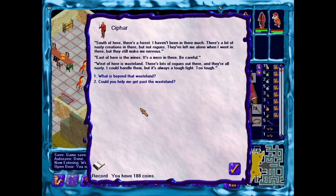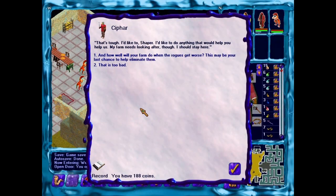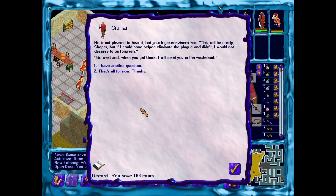What can you tell me about this area? 'South of here there's a forest, and I haven't been in there much — there's a lot of nasty creations in there, not rogues, but they've left me alone. That's Sharon's Grove. East of here is the mines — not anymore it isn't. West of here is a wasteland; there's a lot of rogues out there, and they're all nasty.' What's beyond that wasteland? 'I don't know. Never met someone who's been out there.' Do you think you could help me get past that wasteland? 'That's tough. I'd like to, Shaper — I'd like to do anything that would help you help us. My farm needs looking after, though.' And how well will your farm do when the roads get worse? This may be your last chance to help eliminate them. 'This will be costly, Shaper, but if I could have helped eliminate the plague and didn't, I would not deserve to be forgiven. Go west, and when you get there, I will meet you in the wasteland.' That's cool — Syphar is going to help us.